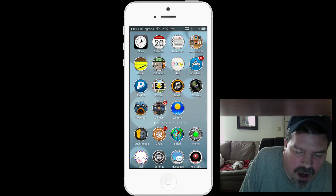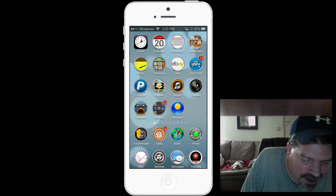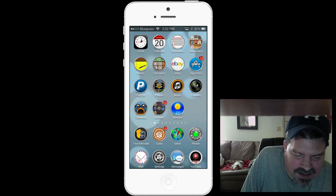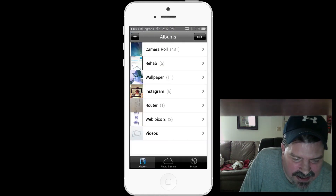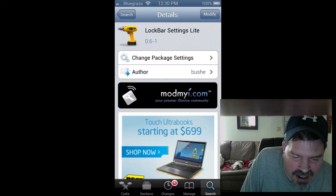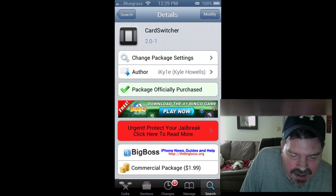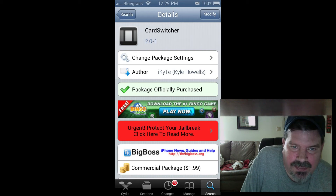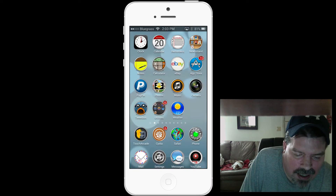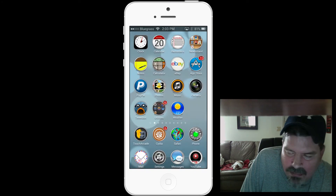Next is a tweak called Card Switcher and it's a paid app as well. It's a multitasking tweak — $1.99 in the Big Boss repo by Kyle Howes — and Card Switcher looks a whole lot like the iOS 7 multitasker.